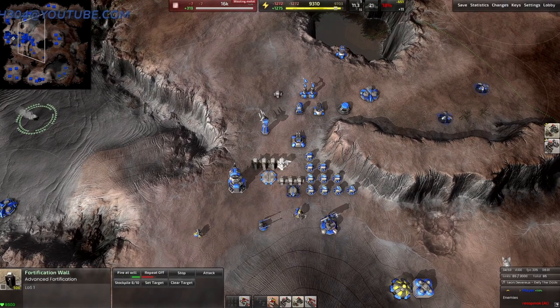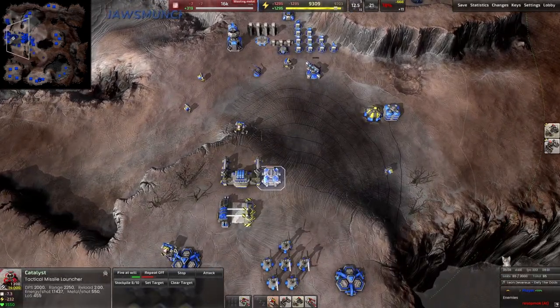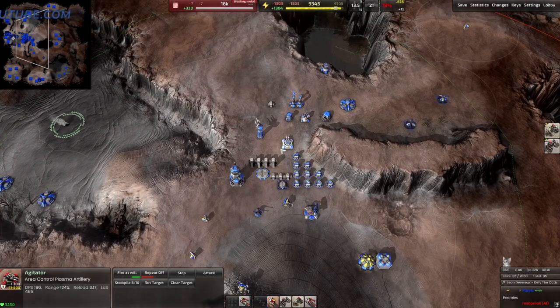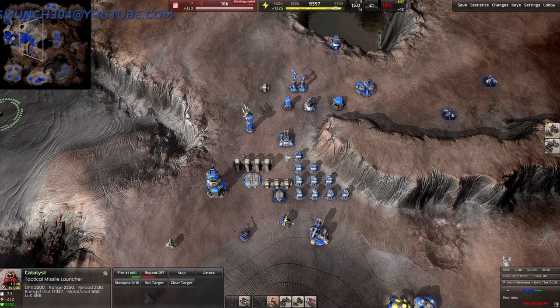Cortex has very similar units to Armada in most areas as far as turrets go, but some differences — such as their explosive missile launcher, which is something very unique to Cortex. I hope you guys enjoyed. If you have anyone wanting to get into Cortex, share this video with them. If you got value, definitely subscribe, and I will see you guys on the battlefield.